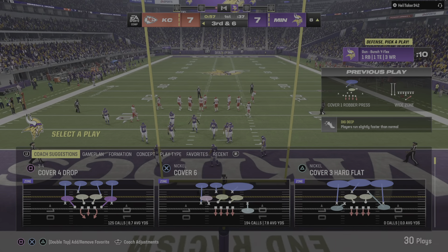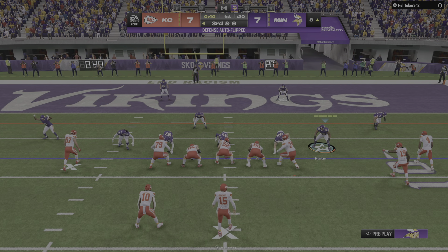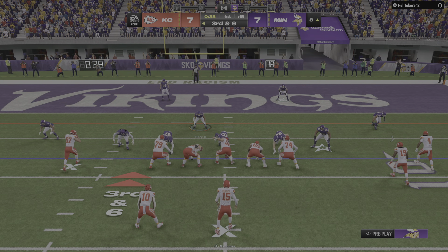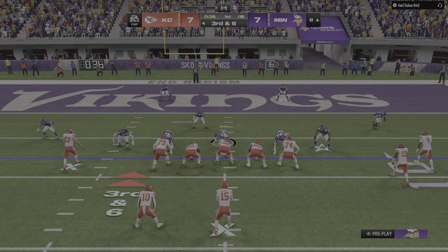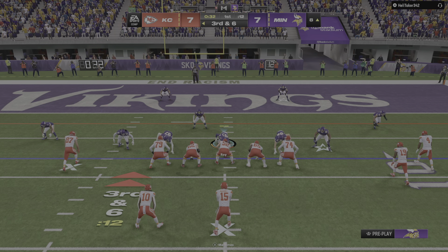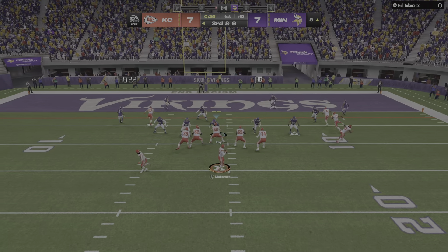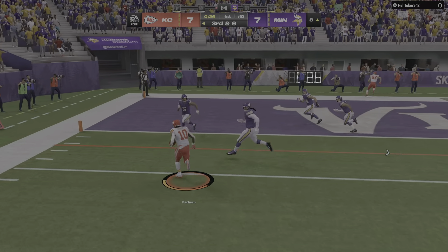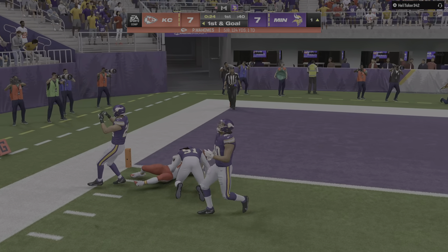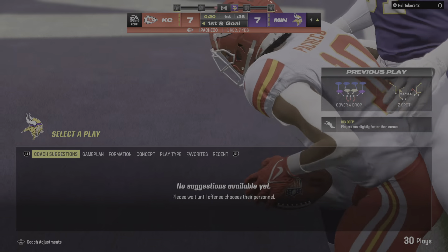Throwing now is Mahomes on third. They'll check this one down to Pacheco. And the Chiefs are going to have first and goal as they try to finish off this drive with six points. The offense was humming on the first drive — not much has changed here on drive number two. A lot of times confidence just really kicks in for a team. Once you prove it on a drive, it's hard to get out of that mindset.